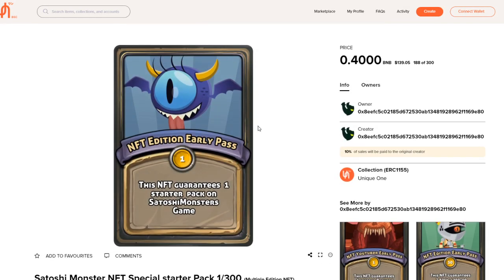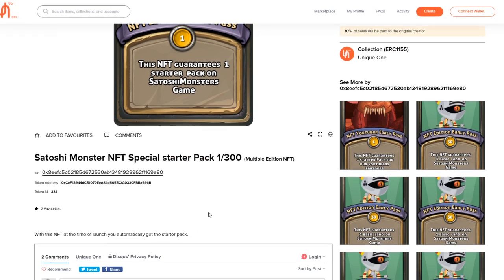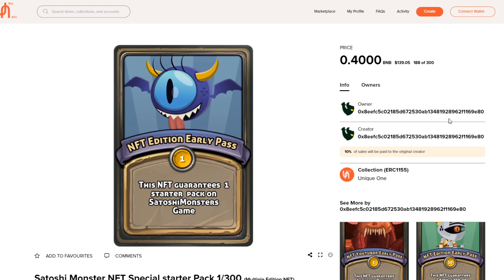They do have an NFT special sale where you will be able to get it for a really cheap price — 0.4 BNB — so you can get a Satoshi Monster NFT starter pack. There are only 300 available NFTs for this part.